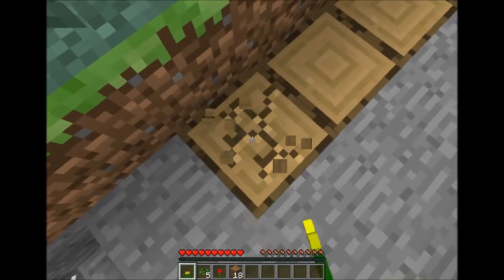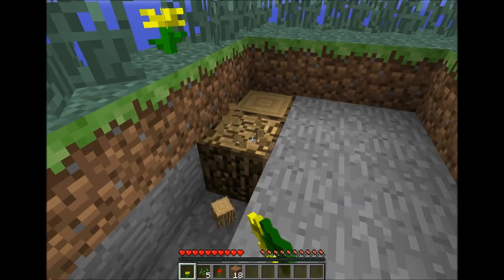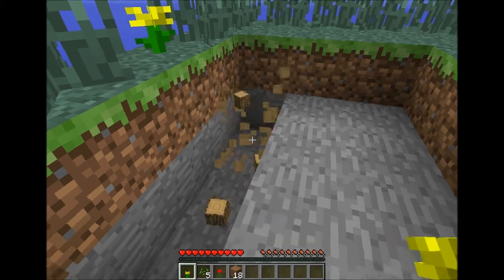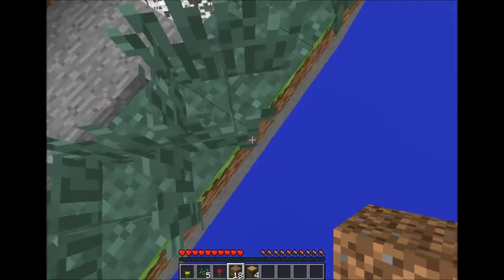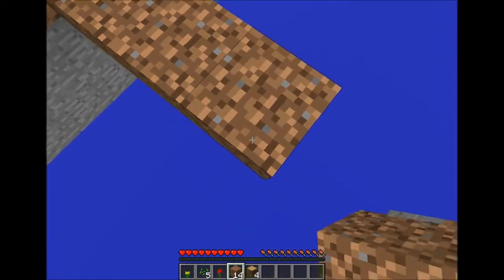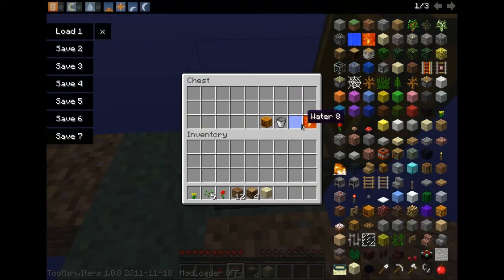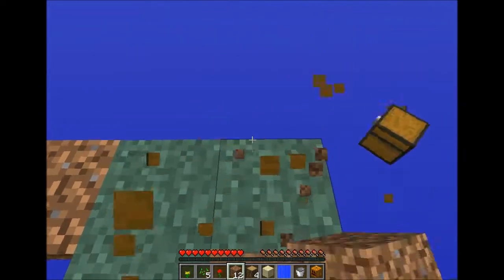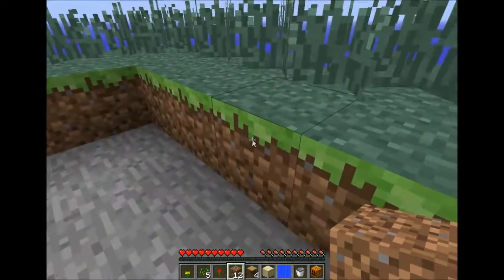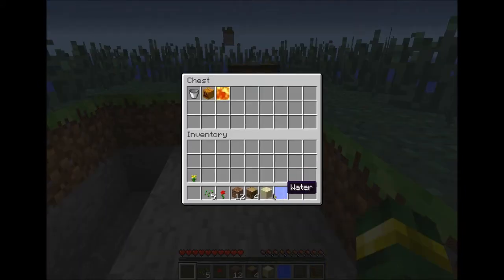Let's grab some wood. I've got four wood. I can't craft right now. That's enough. Let's grab this sand. In here we have pumpkin, water, and lemon. Let me turn off the Too Many Items mode. Let's get the chest in here and place our stuff here.